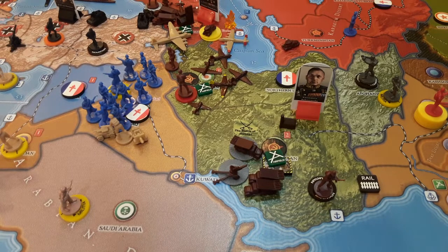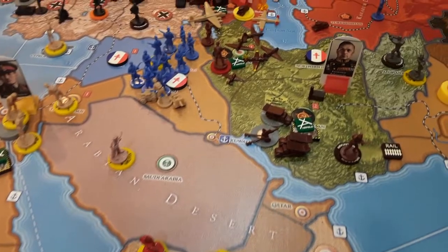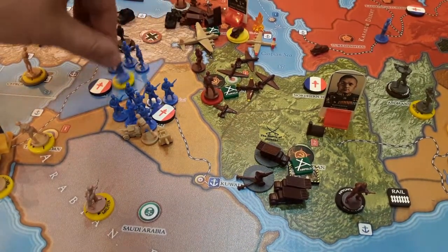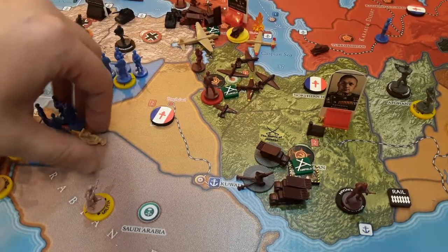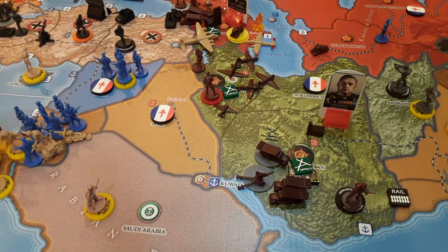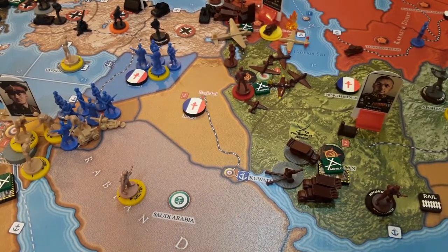I could be absolutely wrong - it may be much simpler than I anticipated. To end this: these three infantry and this militia are built in Syria, and all these units stay back here in Transjordan. That's what the correction looks like. I believe that's it for corrections - thank you all for watching, I hope you enjoyed. Bye!